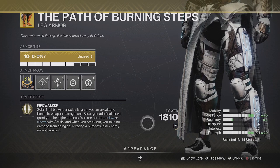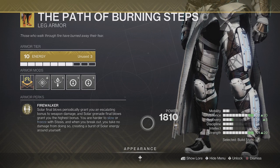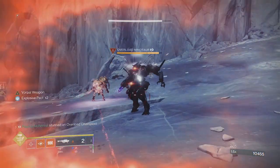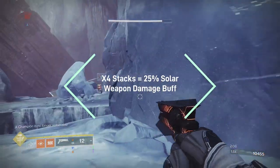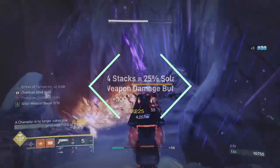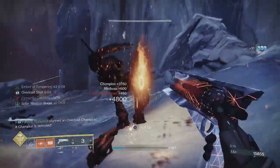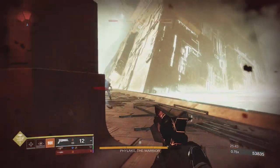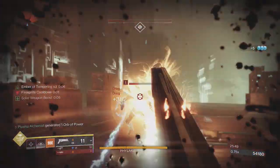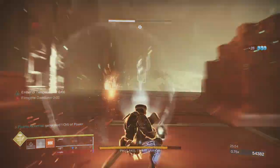Path of Burning Steps, the Titan leg exotic, recently received a buff giving it the Faux Tracer Hunter treatment. Getting Solar weapon kills has an increasing chance to gain Solar weapon damage buffs that stack all the way to times four. Every two to three rapid kills grant a stack, and once at max stacks Solar weapons receive a 25% damage buff, with subsequent Solar weapon kills within 10 seconds refreshing the timer. Note this does not stack with elemental surges or artifact weapon overcharge, but Radiant effects do stack with the 25% buff.